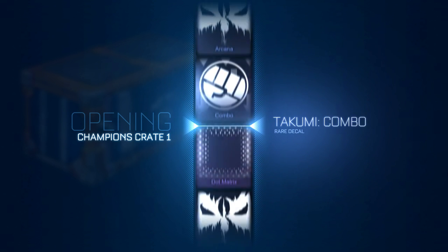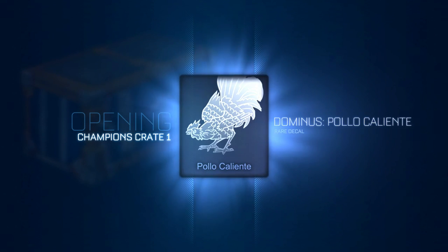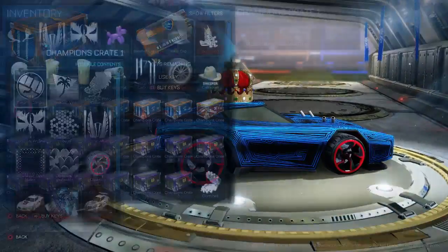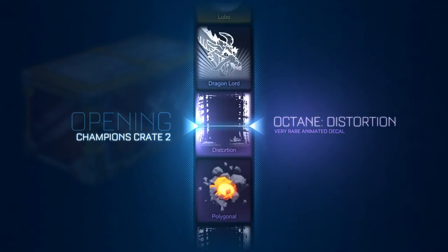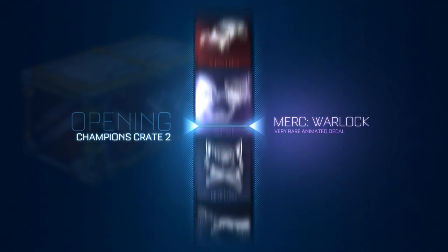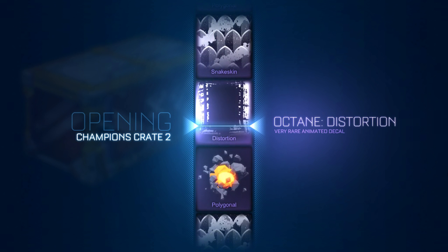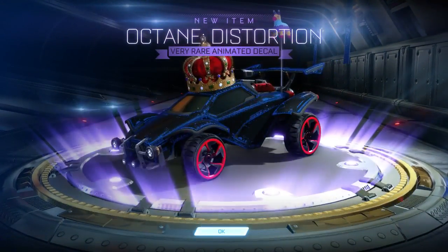22's my lucky number - come on, papa wants a new pair of wheels! Right in between two pairs of wheels - you've got to be kidding. I've already got that. I don't even know what I want from Champion Crate 1 and 4. I think Photon. You have so many Crate 3s, you may as well just open those. Last Champion's Crate 2 ever - never opening one of these again. Another Octane Distortion - now I have three of those.